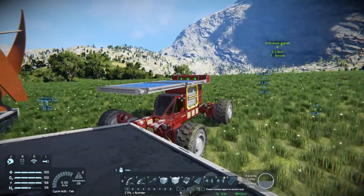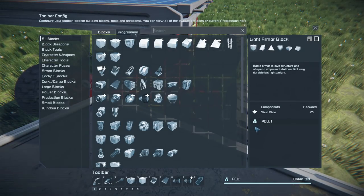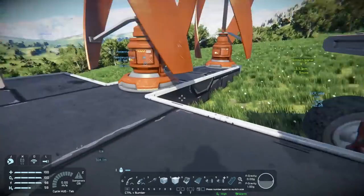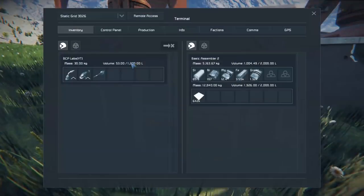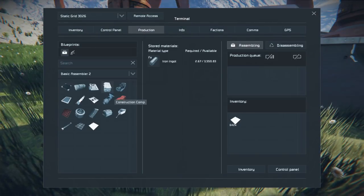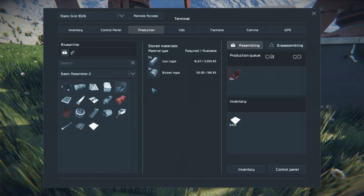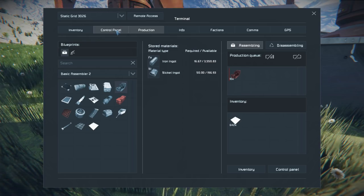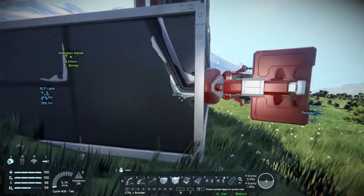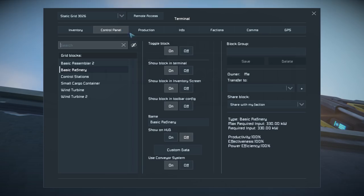Apparently you can find cobalt on this planet, and all you really gotta do is put an ore detector on here. I don't know if I have enough - I gotta make detector parts. I was looking at that earlier, it's all basic stuff. I think I had to make like 10 of these or something. Oh, we're out of power - I can't access the refinery from here. We'll just shut this off for now.